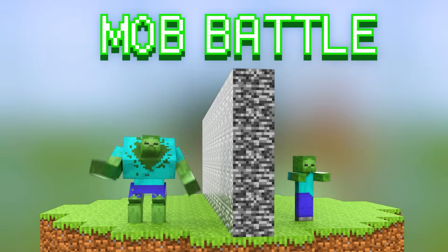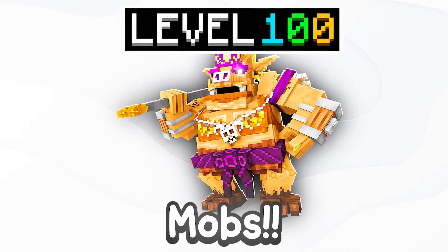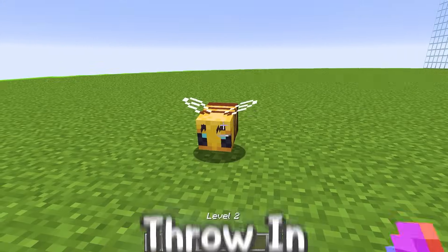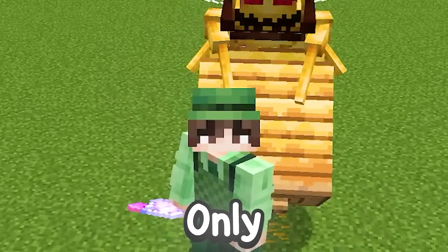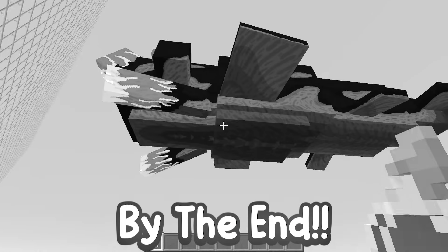Today I'm doing a Minecraft mob battle with my friend, but I can upgrade mobs! So for example, if I spawned a level 1 bee and then throw a level 2 potion onto it, it'll upgrade it to its crazy queen bee variant! And that's only the level 2 upgrade - I'll have a level 100 potion by the end!